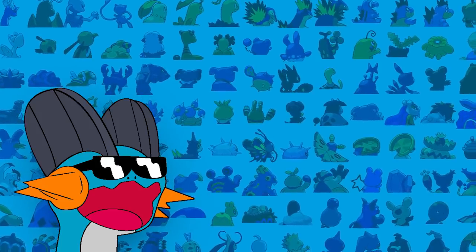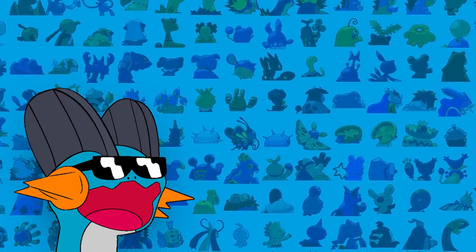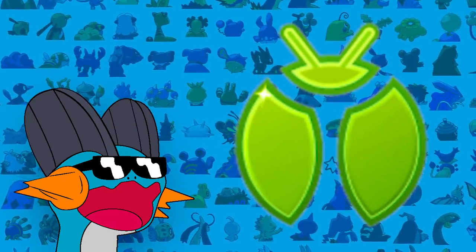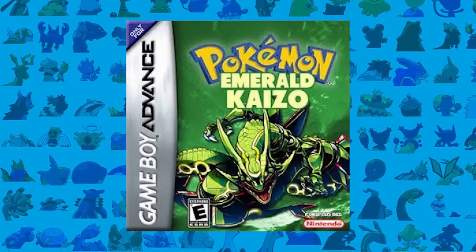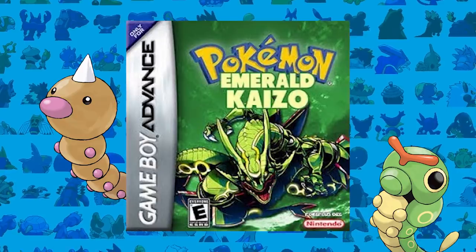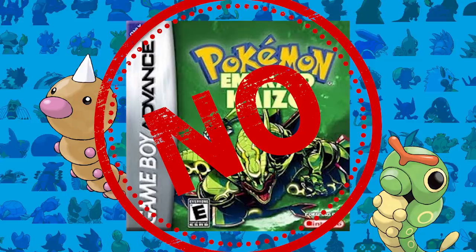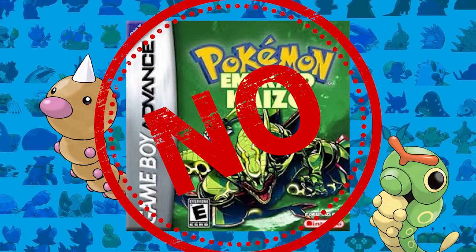Now that I've returned, what am I actually going to do? Well, I'll be running through it with Bug-type Pokemon only. Yeah, you heard that right. The worst typing in Gen 3 is Bug-type and I'm going to try and beat Emerald Kaizo with some very, very small and weak bugs. I personally did not think this was possible, but you'll have to watch till the end to see how I do.